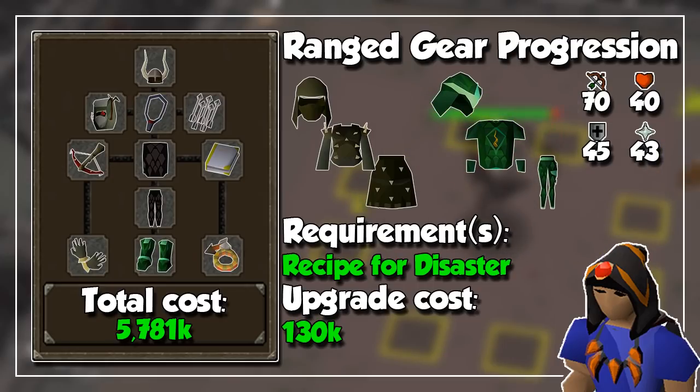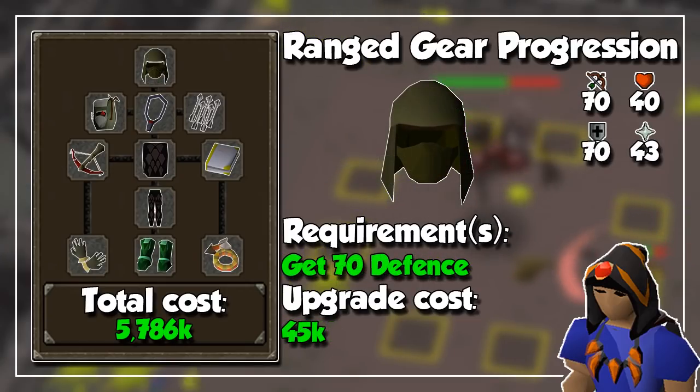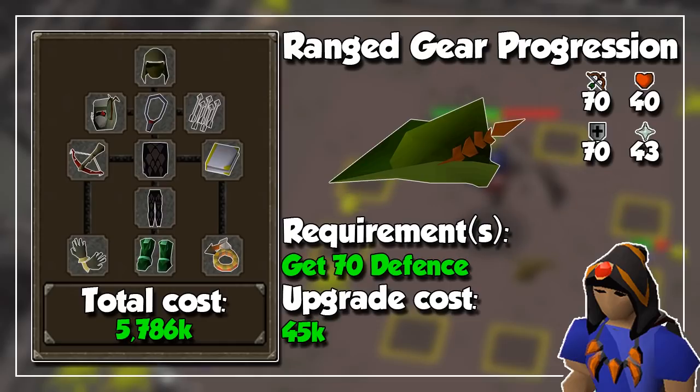This is where we get into our first multiple choice upgrade. By getting level 70 defense, you unlock Karil's armor, and god dragon hide armor is also available. I won't suggest the body and chaps since they have the same ranged attack bonus as black dragon hide. God dragon hide gives one prayer bonus per piece, while Karil's only has higher ranged and magic defense compared to black dragon hide but lower melee defensive stats, so it depends on what you are fighting. For the purpose of this video I will continue suggesting black dragon hide armor. The one Karil's piece I will recommend is the coif, as it is a direct upgrade for your head slot — just remember you'll need to repair it every now and then. An honorable mention to the Robin Hood hat since it has one more ranged bonus than Karil's coif, but it's way more expensive and the benefit is not that noticeable.